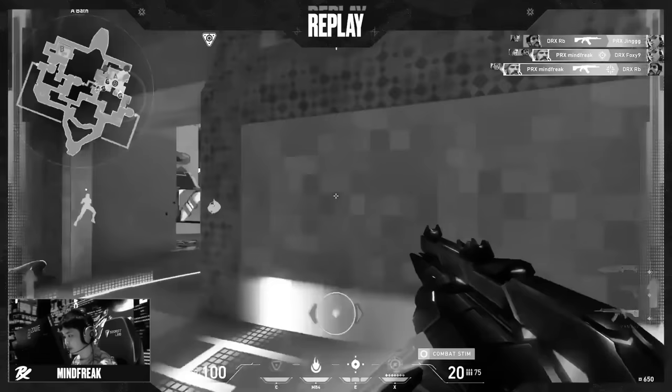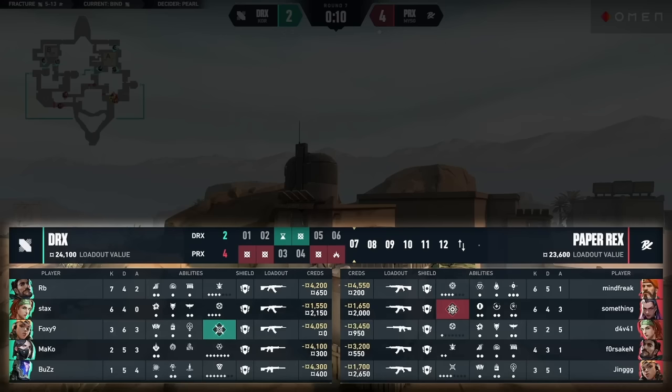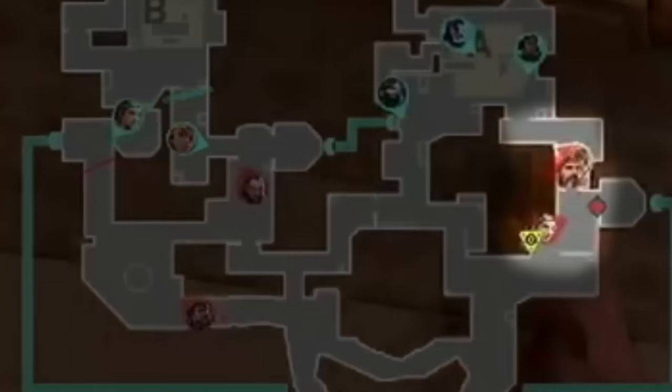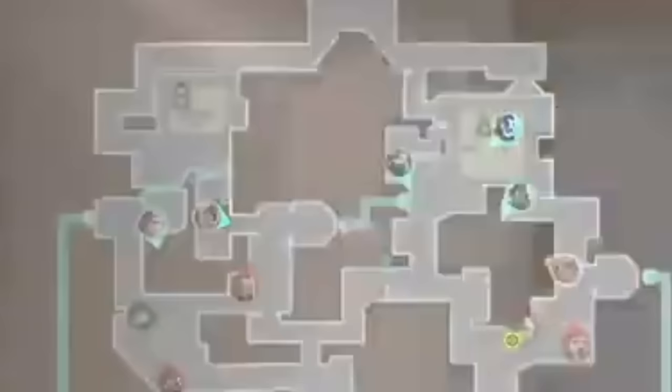Because Paper Rex pulled off the Thrifty, they knocked DRX onto one of their own last rounds. After getting a little greedy in spawn, they converted, and now both teams are on full buys. The attackers have a similar plan as we've seen before: Harbor's going to Cascade Long to deny info, Reyna is literally going to walk straight up into Hookah like she owns the place, and these three are going to fly into showers.